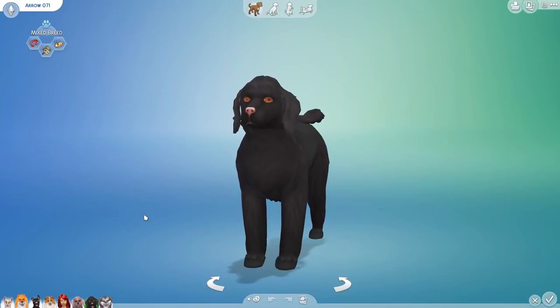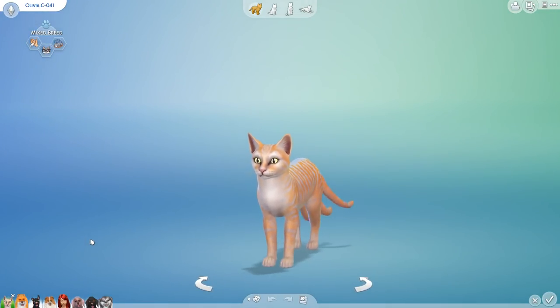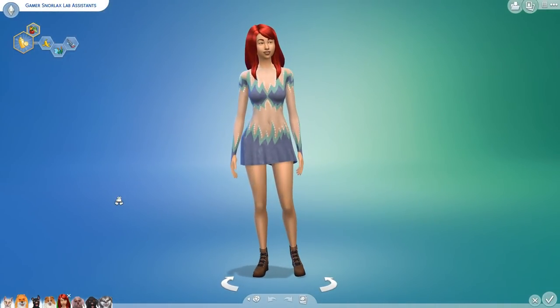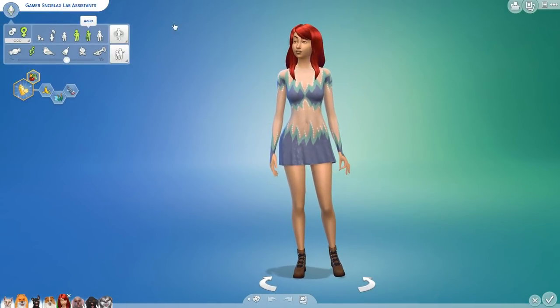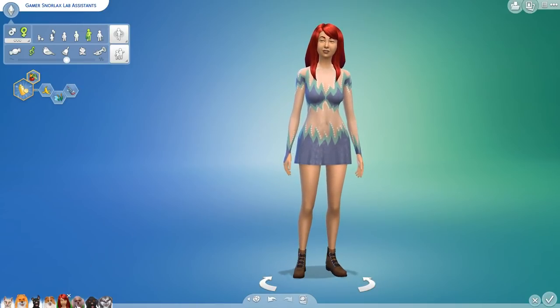Arrow is currently our lead heir for our canine side of things. And then don't forget Olivia, our three-tailed cat, keeping things interesting on the feline side. Welcome back everyone to our challenge where we jump through random numbers one through twelve and re-randomize everything about the animals, including their names — which are often names you guys pick or named after you. We also randomize everything about our laboratory assistants. In this case, we have Gamer Snorlax, who is now becoming a proper adult, and she's really brought us a lot of luck.